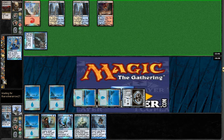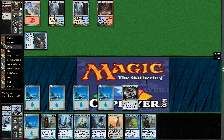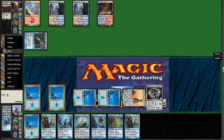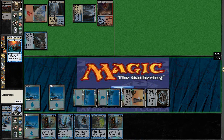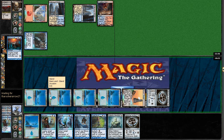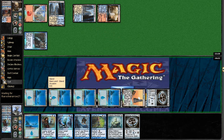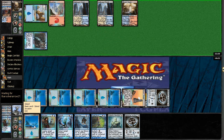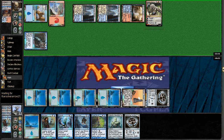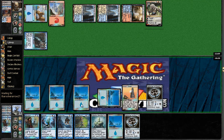I'll use the Thirst now. If he Mana Leaks it, I'll Remand it. I'll discard Oblivion Stone — that's not doing very much. I'll start playing some Tron lands and cast Solemn now. Mana Leak. I'm going to Remand the Solemn and pass it back — there's really not much he can punish me with. A Jace Vengeant would be his best play. He does have a Jace, but with Repeal I can make sure he doesn't ultimate it.